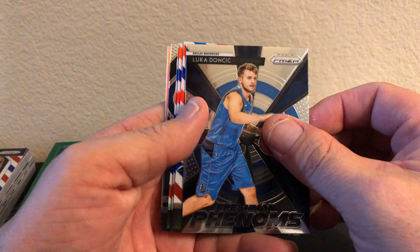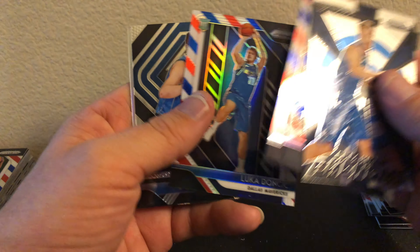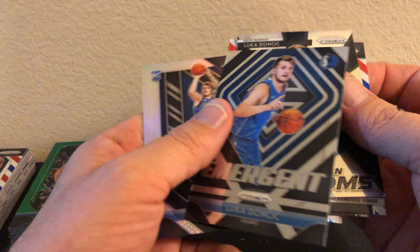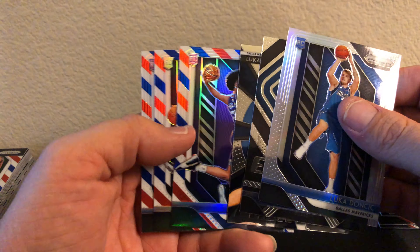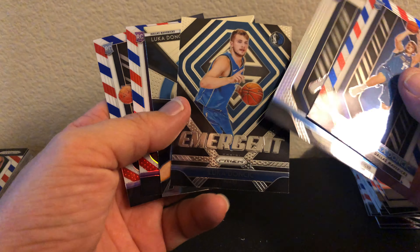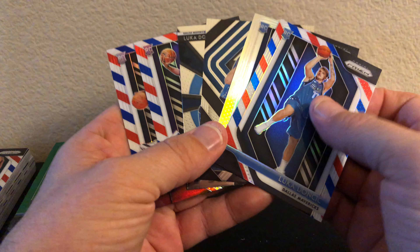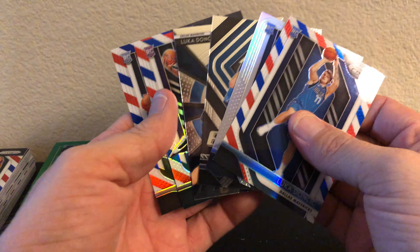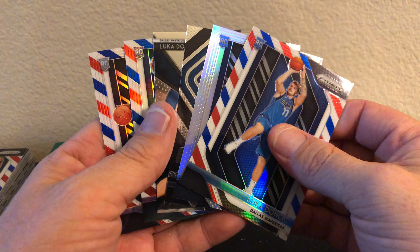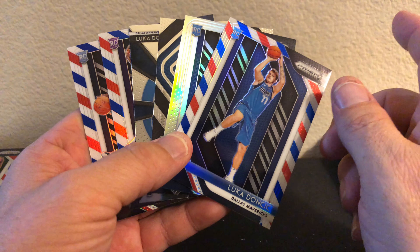And the best of the best from the box - Luka, Marvin Bagley, Jaren Jackson, Luka again, another Luka, and the Luka Silver! Wow - I definitely think these are probably gonna go get graded. But hopefully you guys enjoyed the video. Hopefully you like and subscribe, and be on the lookout - I have five boxes of 18-19 Fast Break Prizm, and two boxes of 17-18 Fast Break Prizm Basketball.